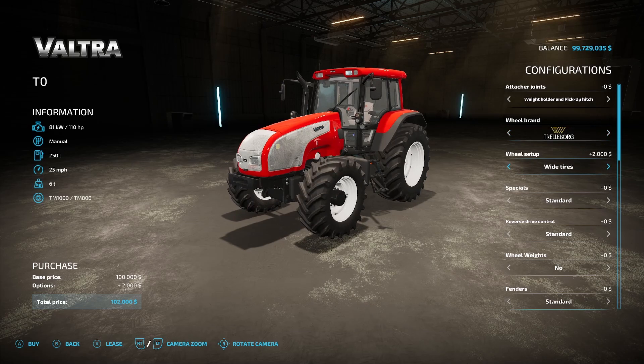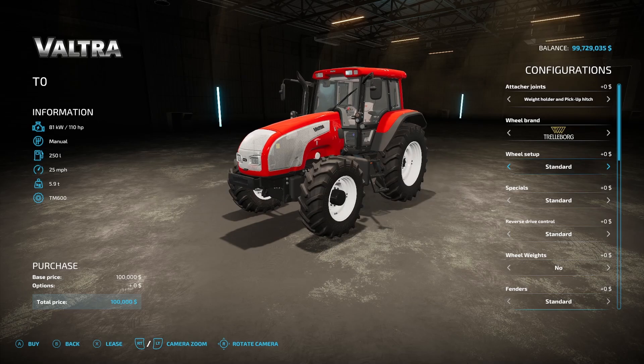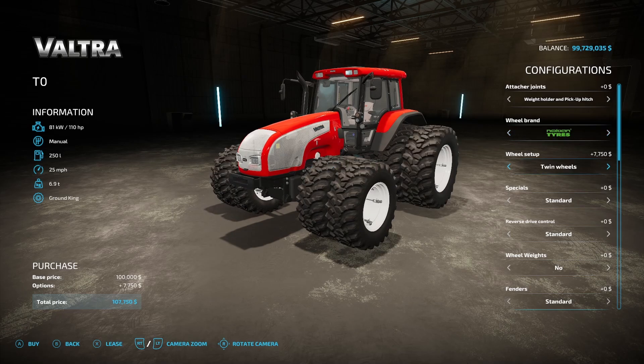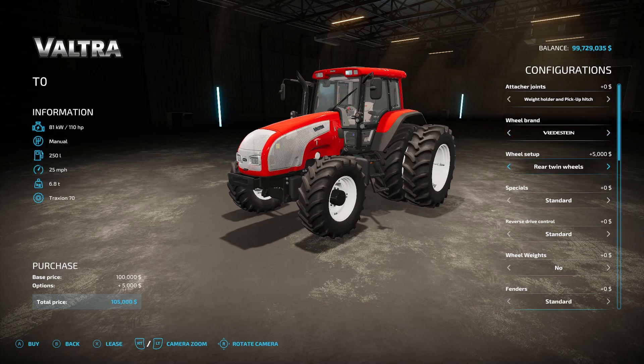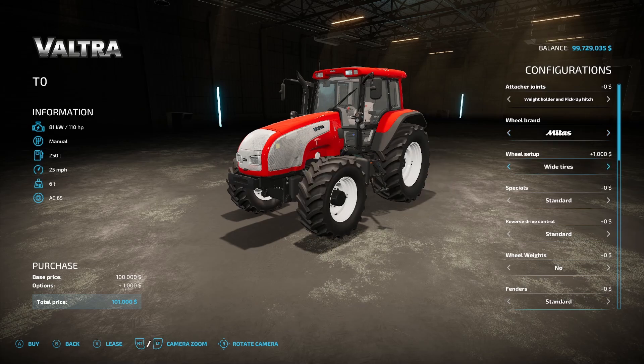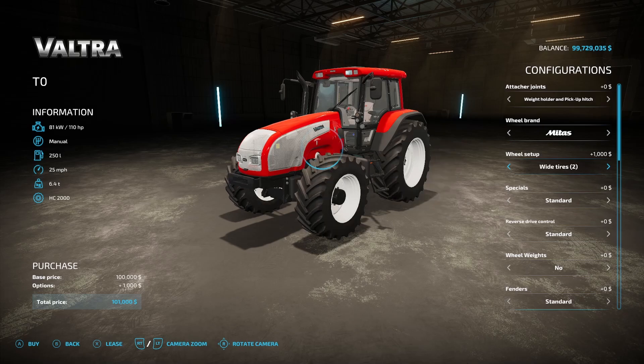Tire options include standard, standard 2, wide tires, wide tires 2, narrow tires, rear twin wheels, and twin wheels. That looks really good. Vridistines have twin wheels on that one. Midas looks like it's just either wide or twins on those.